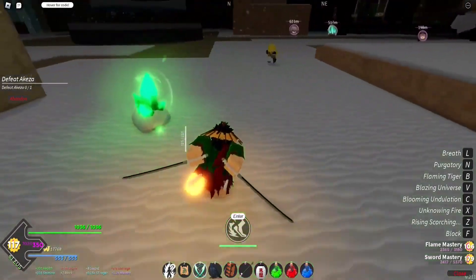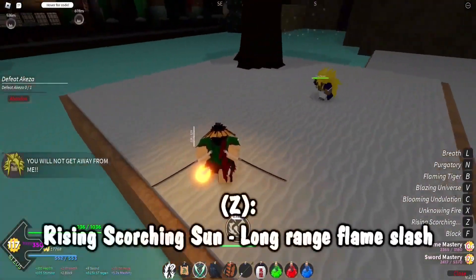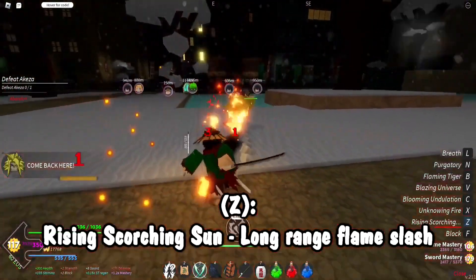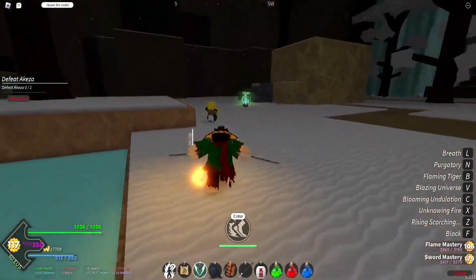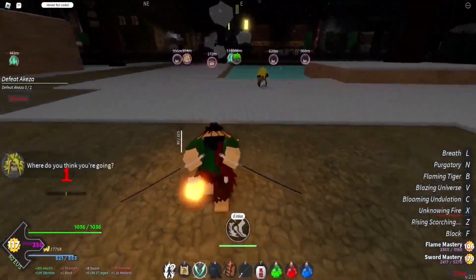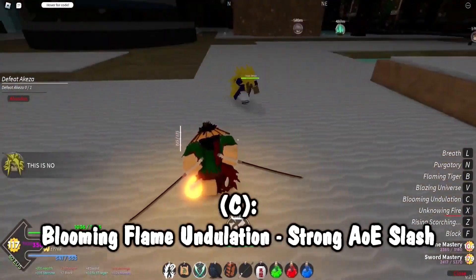Now for Flame Breathing. The first move is Rising Scorching Sun, which is basically an up-tilt type move — wham, just like that. Unknowing Fire is basically a dash-forward fire skill, very similar to the first skill in the Water Breathing move set, and it does however much damage it does. Blooming Undulation is basically a fire AoE, like so, and does 62 damage.